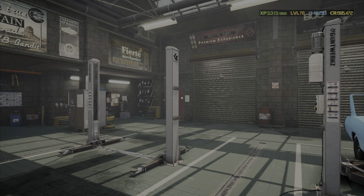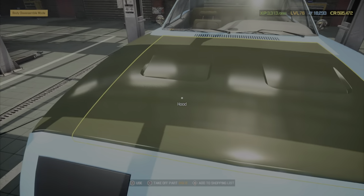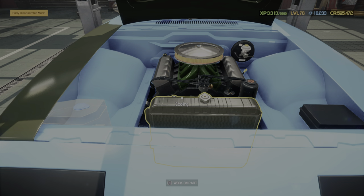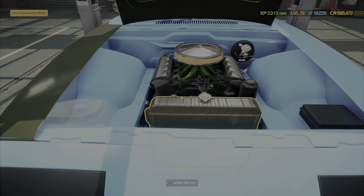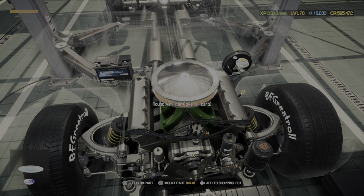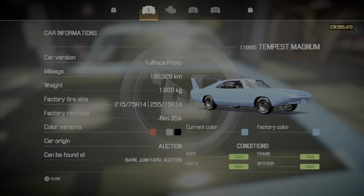Each car you sell you're going to have to make some kind of profit. I didn't get a great price at the auction on this car. If you go to Car Status, the body, frame, parts, and interior — you want all of those at 100 before you sell the car, or it won't count towards the trophy. Mine says Parts 99 — what am I missing? Car battery! There it is. Now it's 100 on all four. That's what you need.